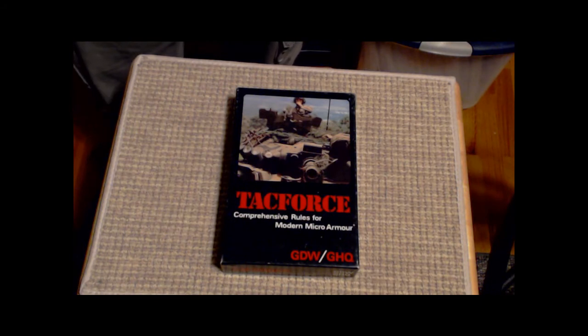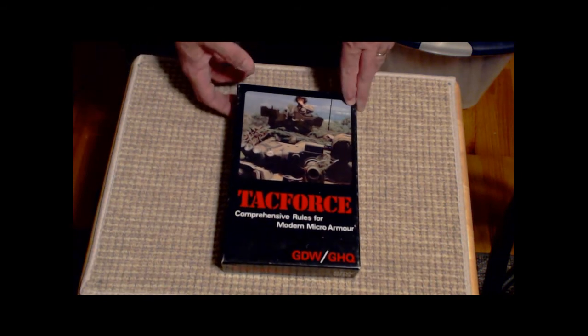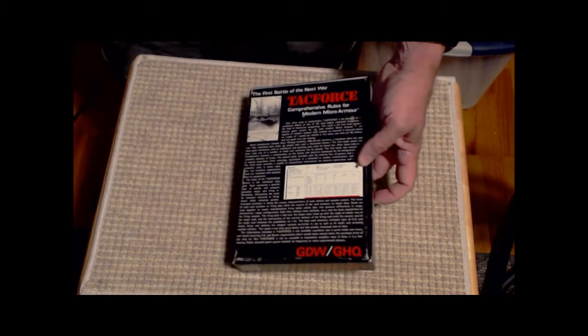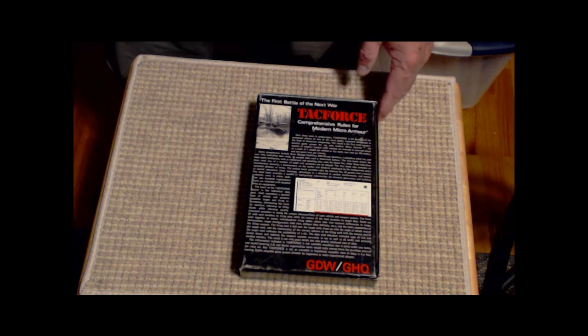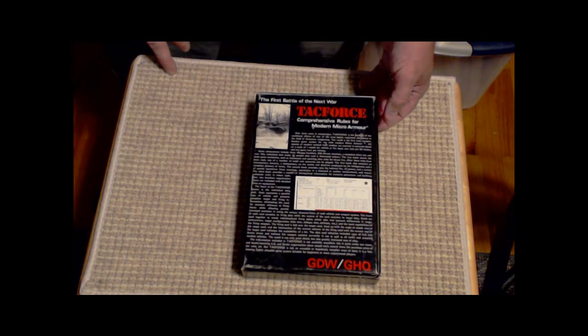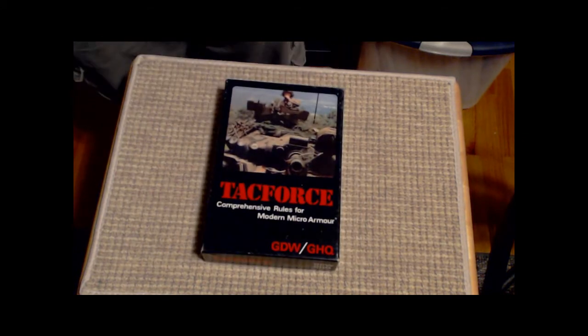Next is a set of miniature rules — comprehensive rules, as it says on the box — for Modern Micro Armor by GDW and GHQ: Tac Force. It's a product I've been looking for for a long time, probably since my late teens, early twenties. It's fairly detailed actually. The counters are unpunched, the books are like new, and the charts, cards, and everything are like new. This is one of my more prized possessions.